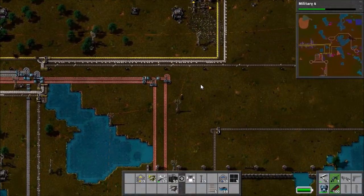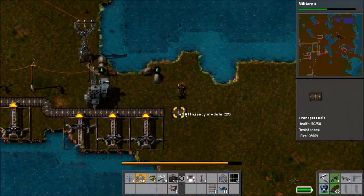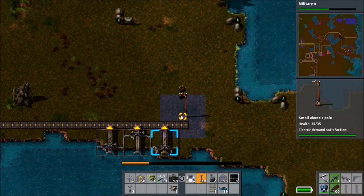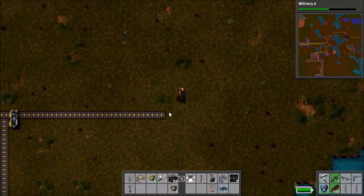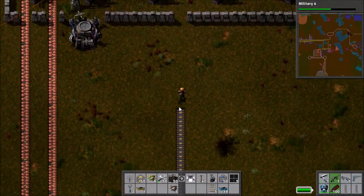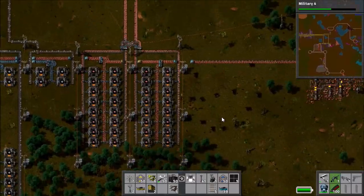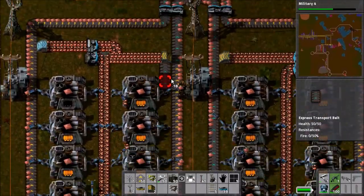With that done, it's off to find something else to do. The supplies of iron and copper look okay, so I decide to work on something else. It looks like this mining base here has finally run out after all this time — our original supply of copper is now no more. Well, technically it still exists, because the bit we're currently getting most of our copper from is actually an extension of that particular deposit, so in a way it's still in existence, but that particular section is gone.